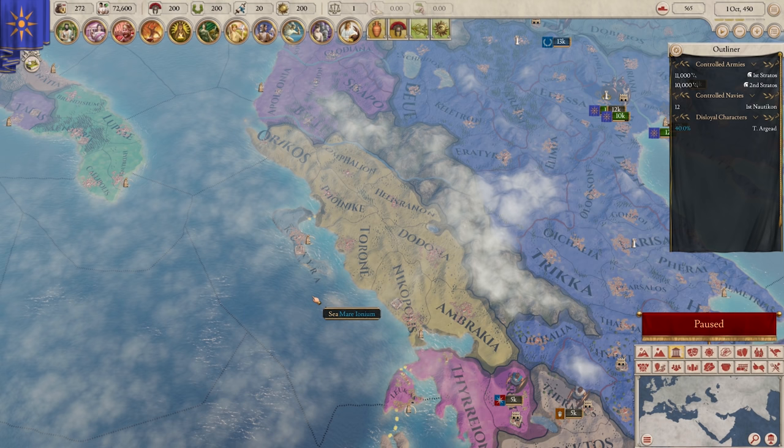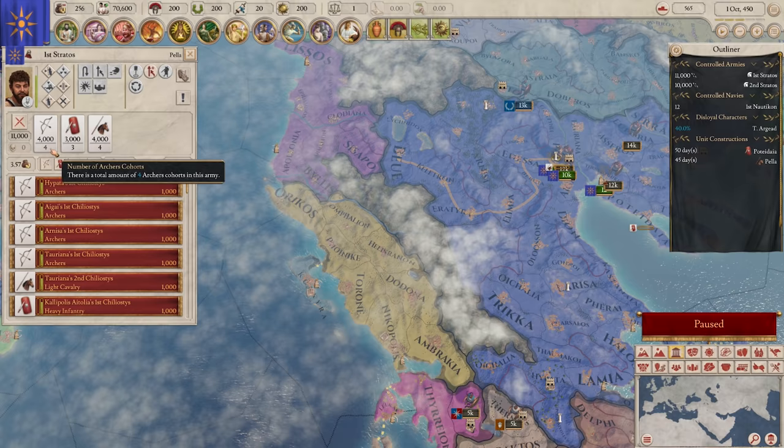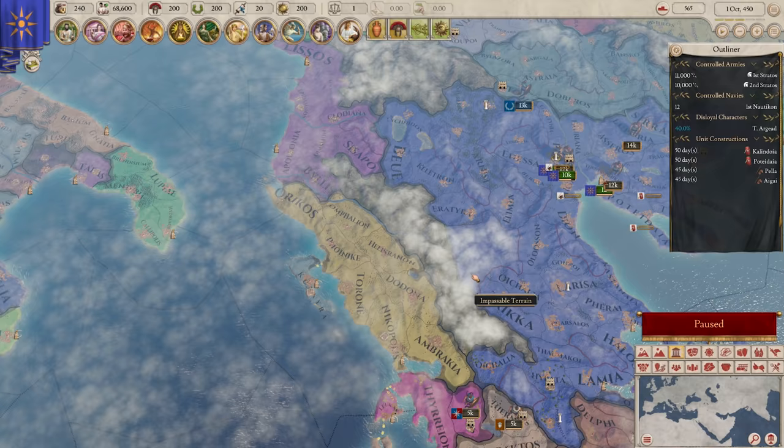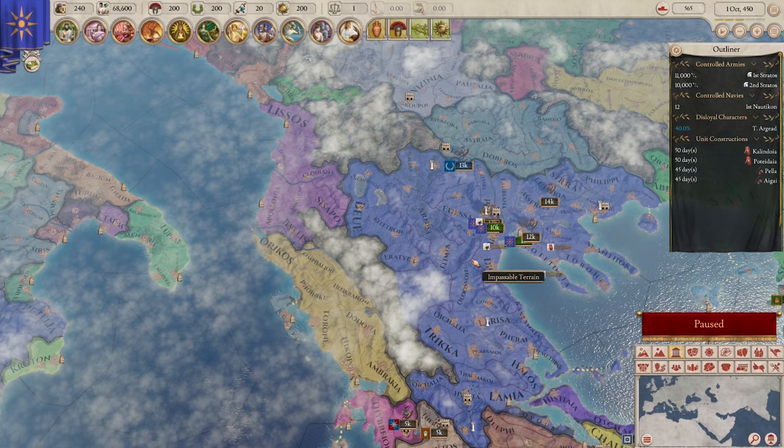I'm going to recruit to the army - a heavy infantry and a light cav for each of them. Whenever they're done training, they'll automatically walk to the army and combine with them. We can have one more trade route in our capital.